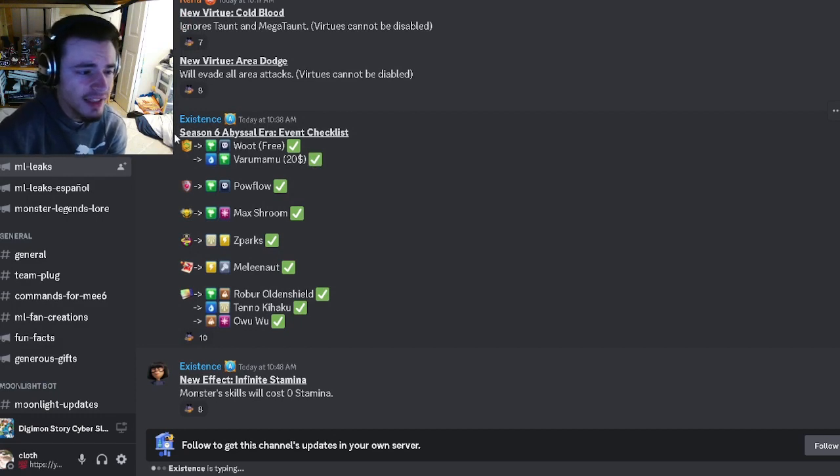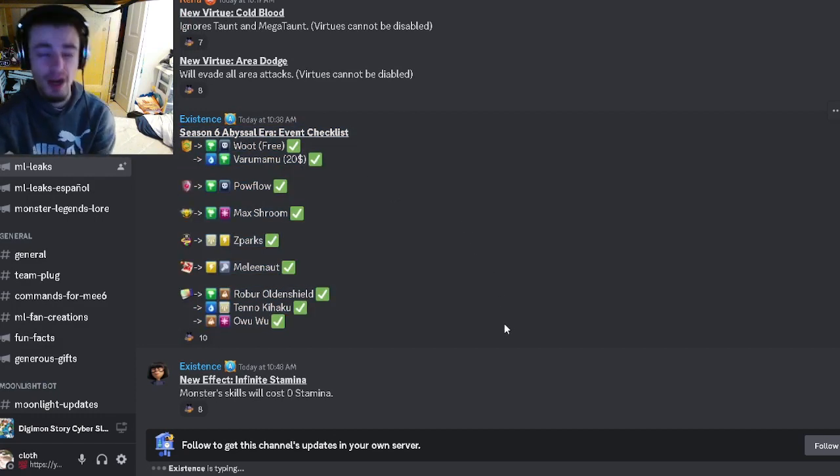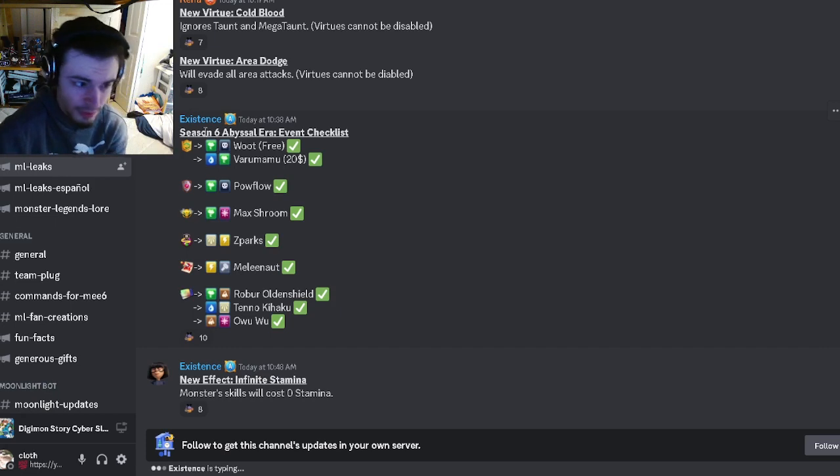We also have the Season 6 Abyssal Era checklist if you want to see where any of those monsters are going to be from. We almost have all of their movesets now — we might actually have all of them. They're all pretty decent, though a lot of them were just kind of meh.